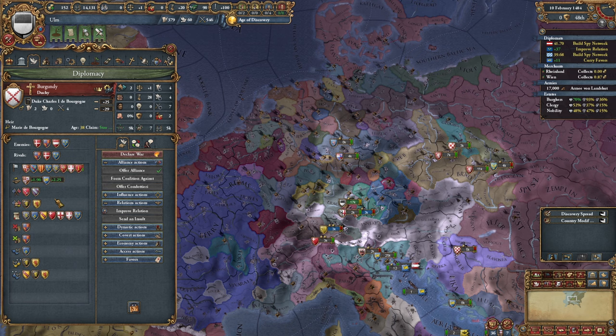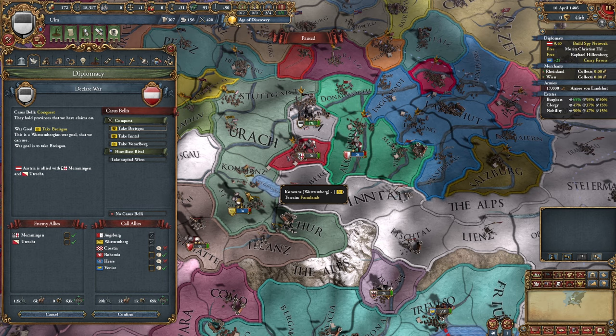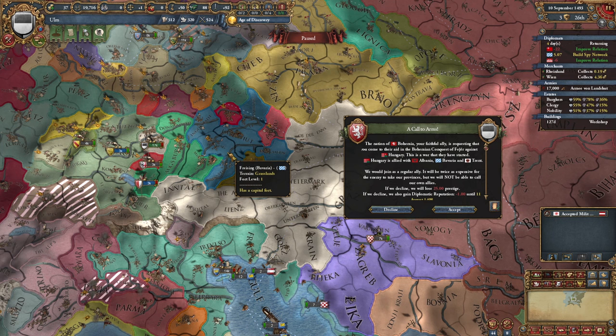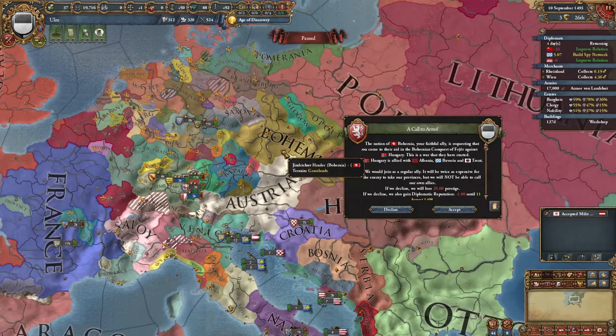The aggressive expansion has gone down enough, so I'll bring in Bohemia and Venice and we'll go to war. Further Austria will go to my subject and I'll take full money and a humiliate. I was planning to attack Bavaria myself without the intervention of a third power, but it looks like Bohemia has other plans. Fine, let's do this.